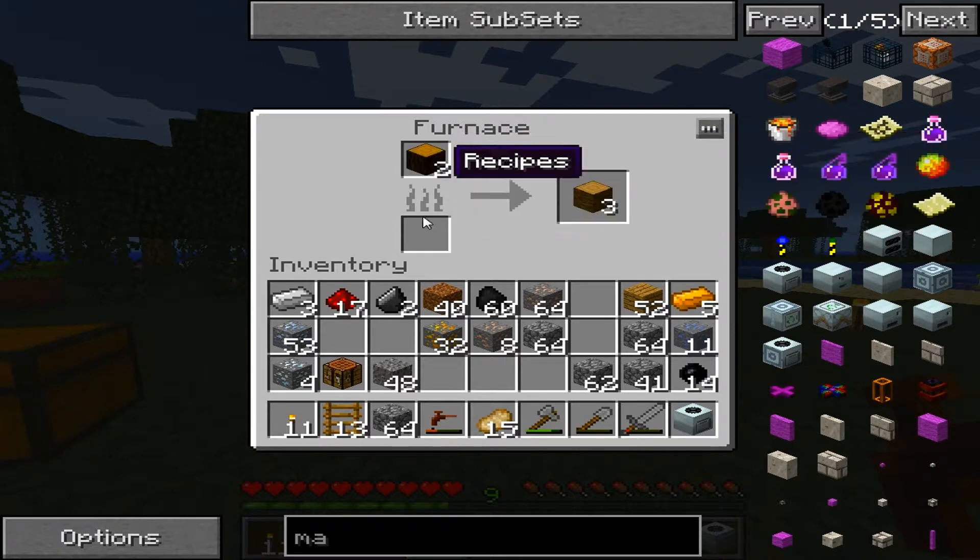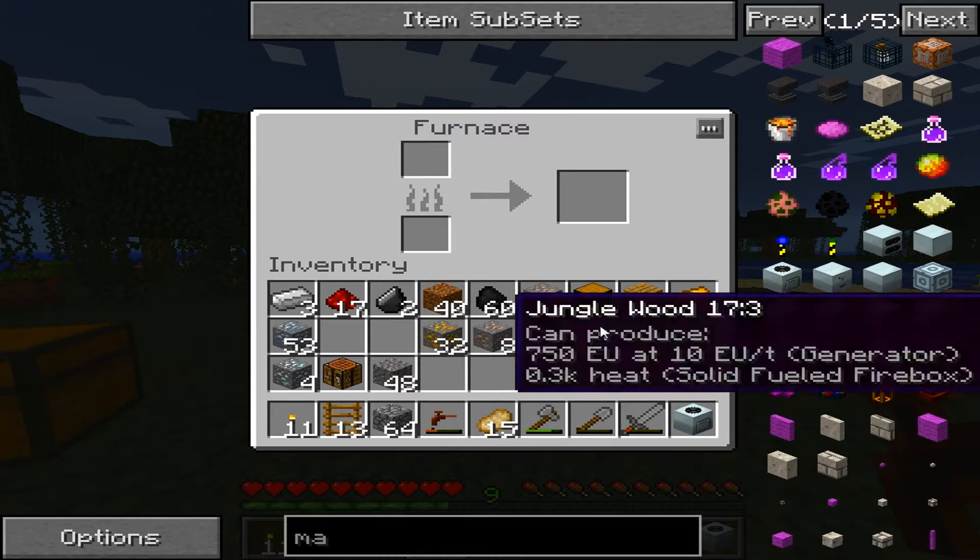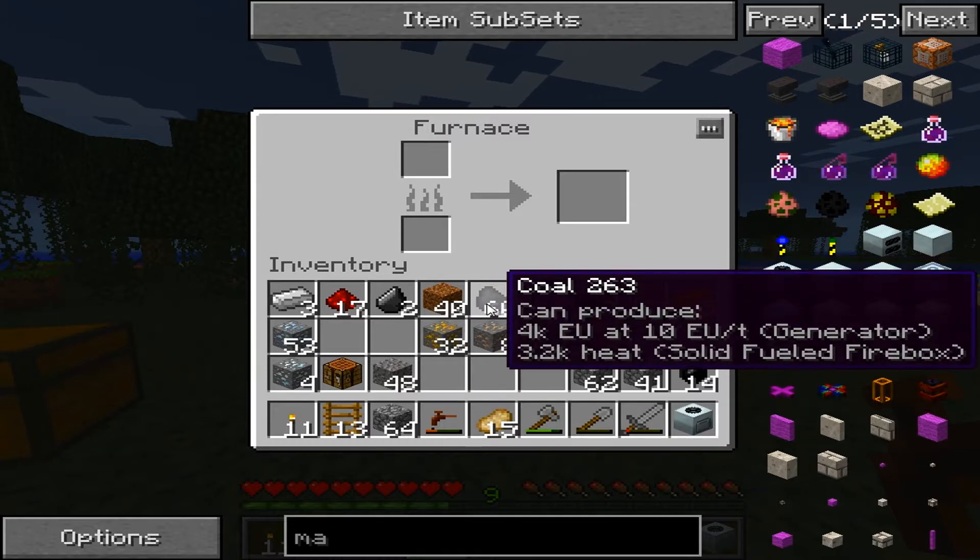If you take rubber wood and you cook it, you get jungle wood. Neat fact there — I did not know that. I thought I was going to get some charcoal.